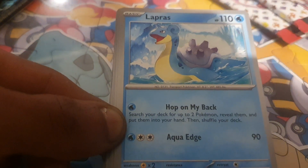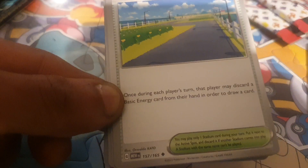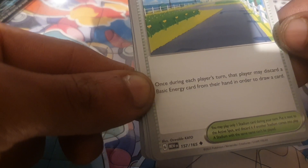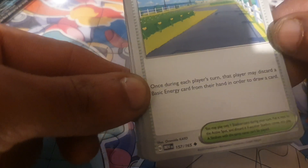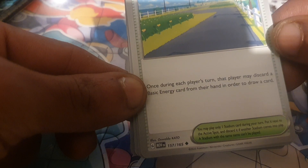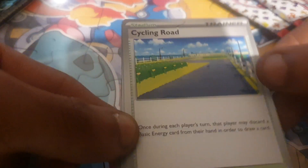Lapras is next, with 110 health points, being a Water type Pokemon, with a Dex entry of 131, having moves of Hop On My Back and Aqua Edge. Then we have the Stadium trainer card, Cycling Road — once during each player's turn, the player may discard a basic energy from their hand to draw a card. You may play only one stadium card during your turn. If another stadium comes into play, a stadium with the same name can't be played, so you can't play two of these at the same time.